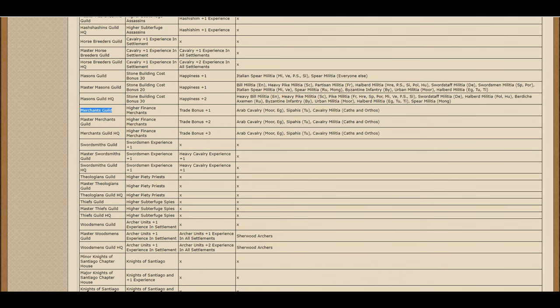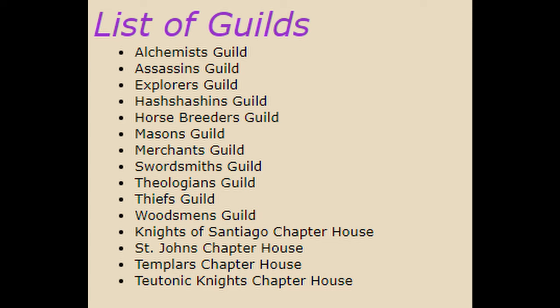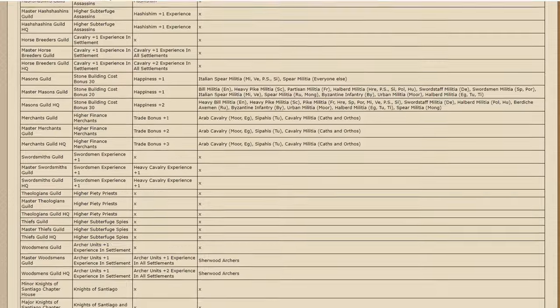As you level it up to a Masters Guild and then maybe the Headquarters, those numbers also go up. St. John's Chapter House, Templar's Chapter House, Teutonic Knights Chapter House, Knights of Santiago Chapter House, for example, all allow for Crusader Knights. And as it levels up, this increases experience. I won't talk about them all, otherwise we could be here all day, but you can see on your screen now what they all do.